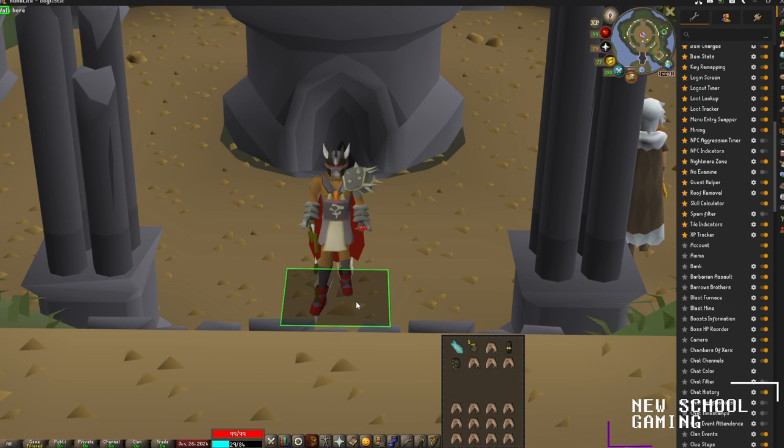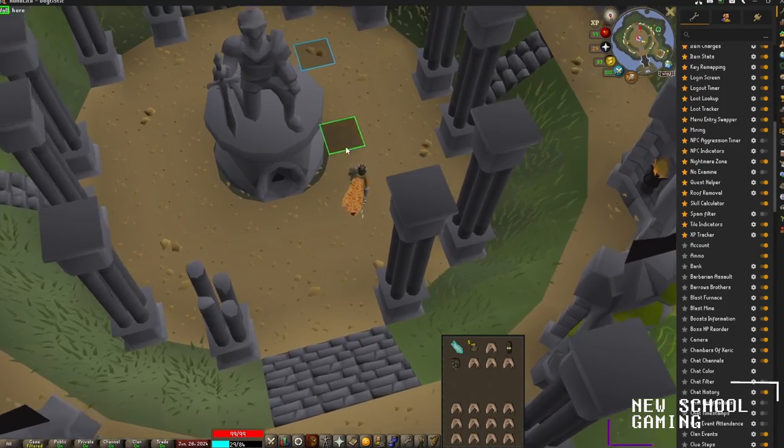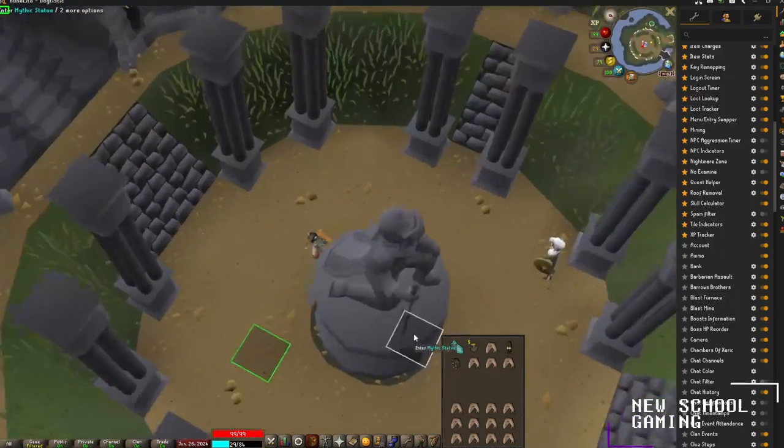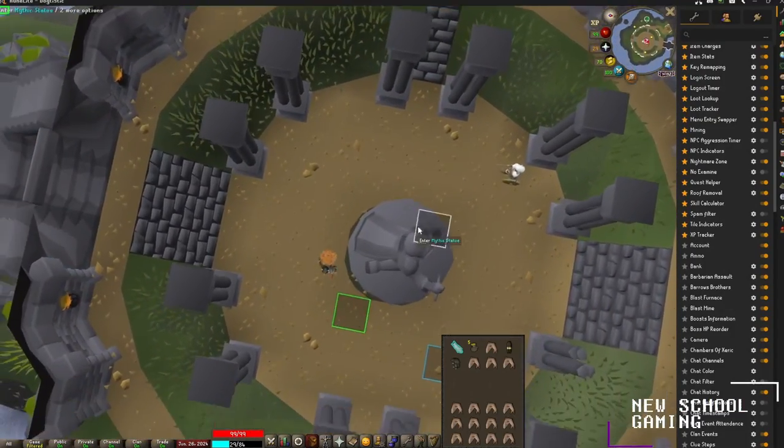For the final plugin in the video, we're going to check out Tile Indicators. Tile Indicators is extremely useful for anyone doing endgame content or trying to take down certain bosses and avoid damage. I personally use it at Vorkath, Warding, and Tombs of Amascut, and basically everywhere in the game — I just leave it on full-time now. It highlights your current location, your true location in game, and it also highlights the tile where your mouse is. You can see my character running here and this green tile is slightly ahead of where my character is — that is actually my character's true location.